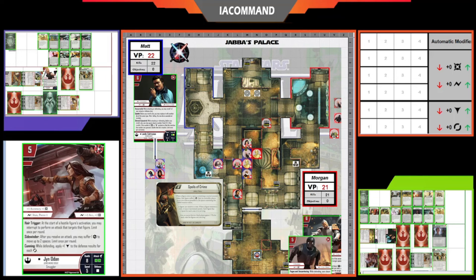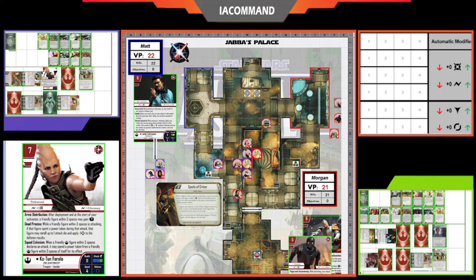Cotune activates for Matt — she takes a block power token at the start of activation. Matt has initiative so he gets to use Cotune first. Then Jyn Erso's Hair Trigger fires — it's a focused Hair Trigger — so Morgan can deny this activation. Matt loses the activation; Morgan basically gets to chain activations. That's Cara, Cotune, and CT gone this round, with Morgan pulling ahead to 28 points.